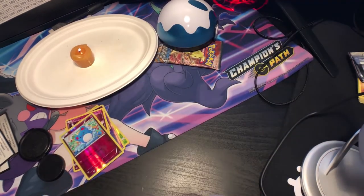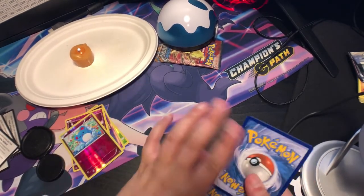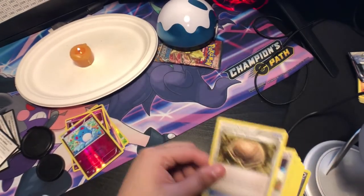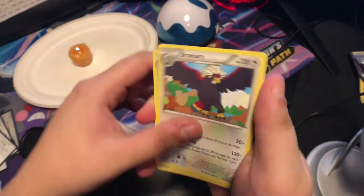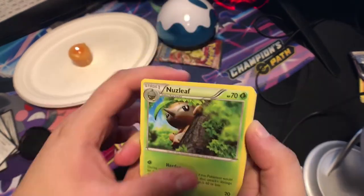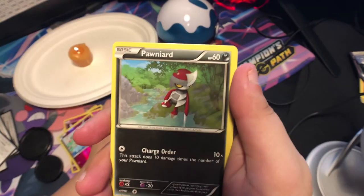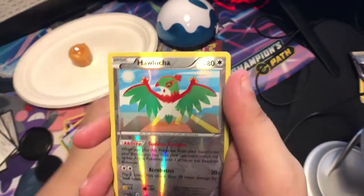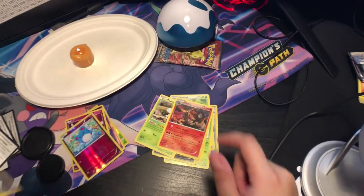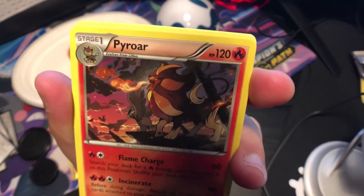Let's continue marching forward. Armor Fossil Shieldon — thank you guys for staying with me even though I'm not great at doing this, but I just enjoy doing it. Here's Nuzleaf, this is Tangela, Klang, Joltik, Pumpkaboo, Foongus, ooh Hawlucha reverse! And Pyroar — I feel like I've pulled this before, but man, that art looks sick.